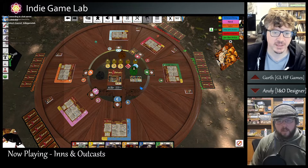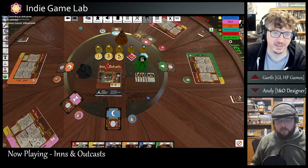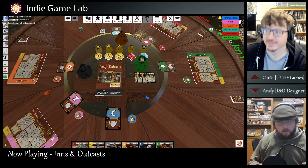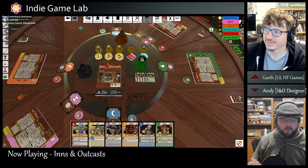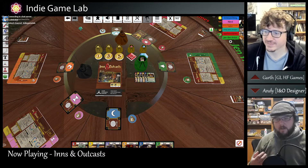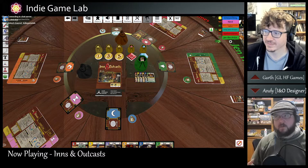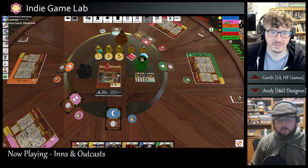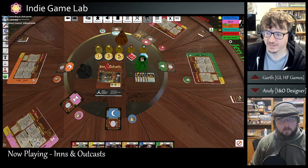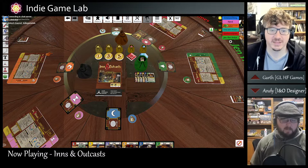Inns and Outcasts is a short little game that's supposed to take place in the trope of - it's the end of the adventure, everybody's sitting around the table, and now we're divvying up the loot. It's all about getting as much loot as you can as quick as possible, by taking into account player positions and doing a little bit of social deduction work with a little bit of strategy. The main goal is to get as much money as possible. It's got a variable goal based on the number of players, and goes from three to eight players. It takes roughly 30 minutes.